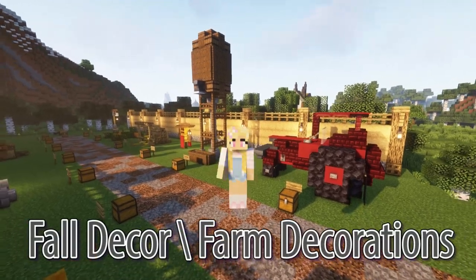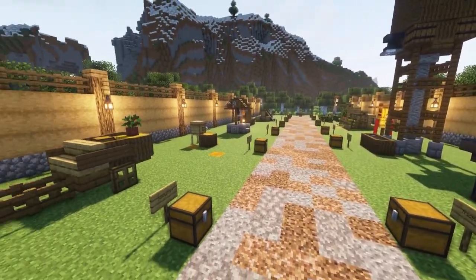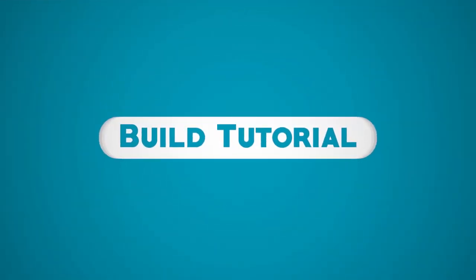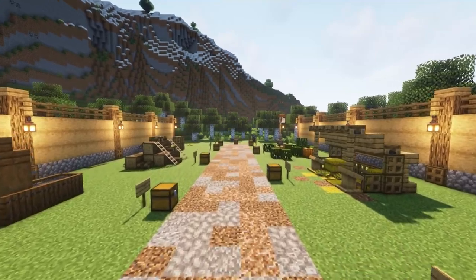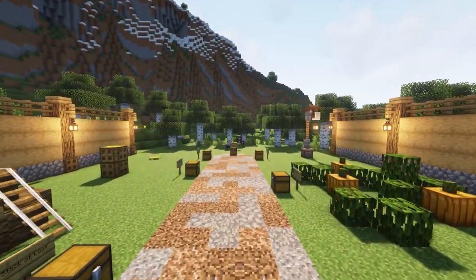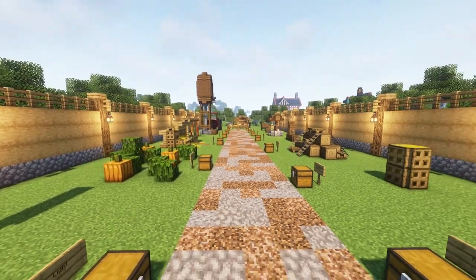Hello wonderful people, it's Wilde here. Today I'll be showing you how to build 15 farm themed decor. This would work perfectly in any farm build or for a fall themed world. Keep in mind that materials for each build will be shown in the chest before we get creating, as well as a rough outline shown in copper. It's also a good idea to have some placeholder blocks — I'll be using some orange wool, but dirt works just fine. So let's get creating.